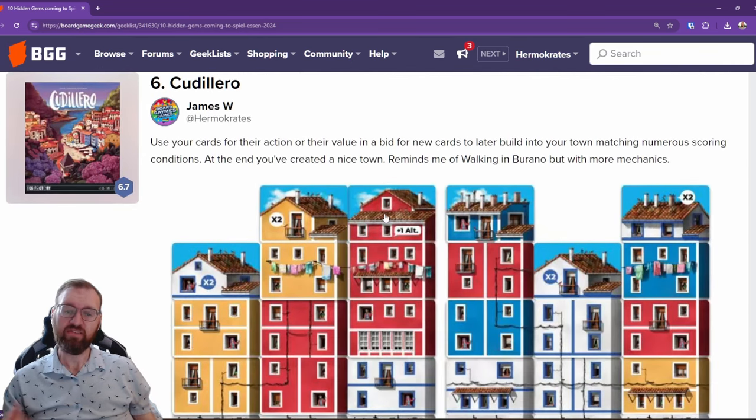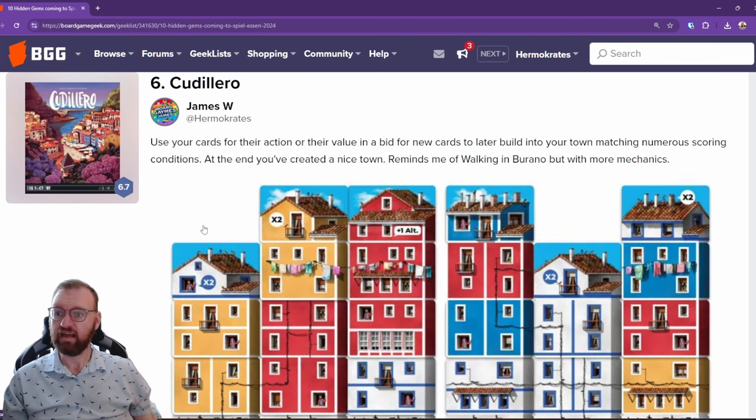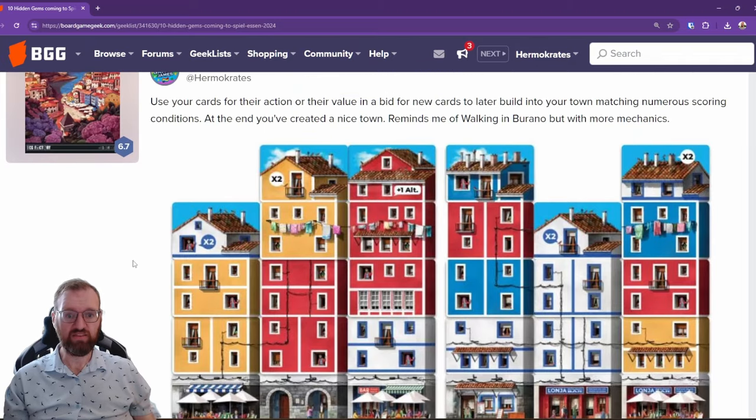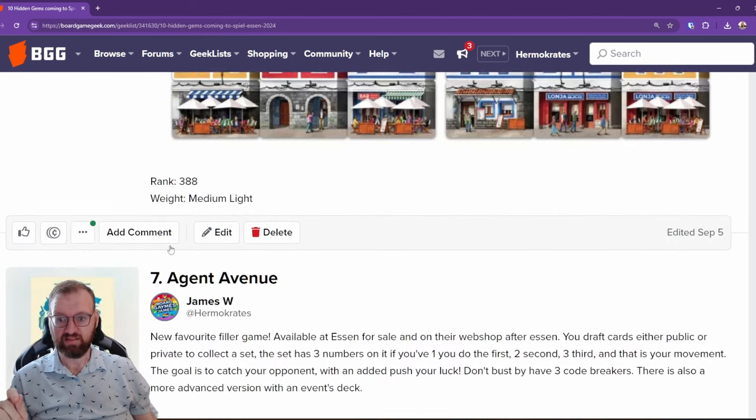Next up is Galero. If you've ever played Walking in Burano this reminds me a lot of it, however they've gone a little more complicated with the way you actually buy the tiles themselves. This is from TCG Factory and it creates a lovely little tableau at the end of the game. You get points if you manage to connect telephone wires and coat hangers, and you're buying and building particular floors each turn. That is a medium-light game.